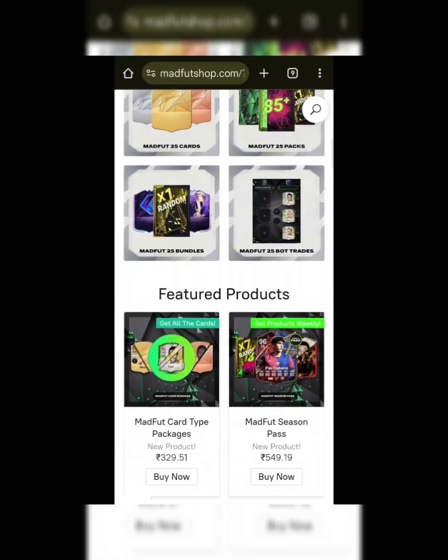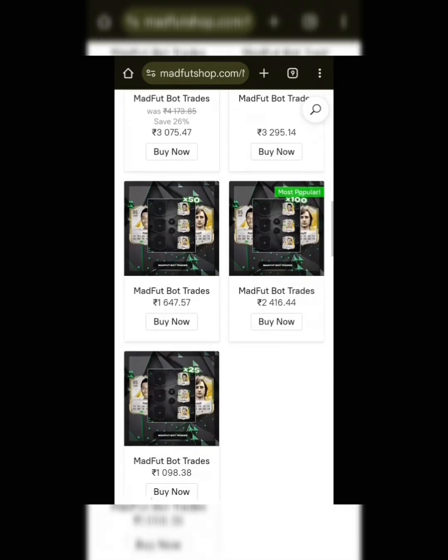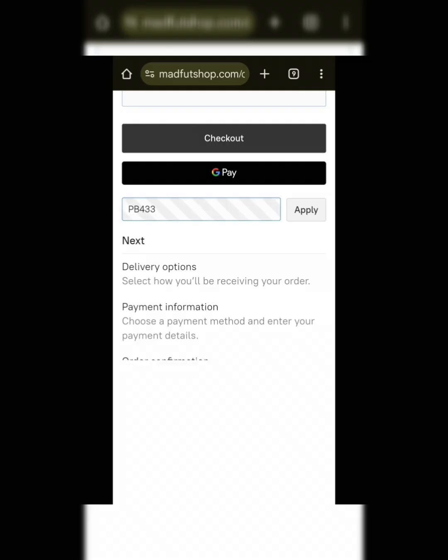Check out the Madfoot shop for all your Madfoot 25 needs — be it cards, packs, bundles, trades, coins, whatever. Amazing prices, and you can apply the code PB433 at checkout for an extra 35% off.